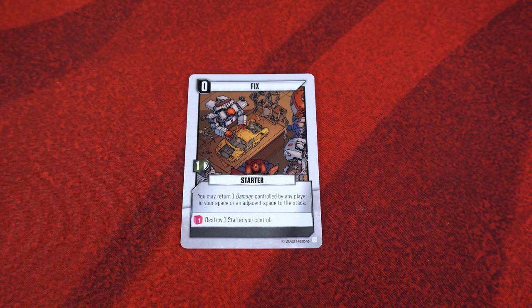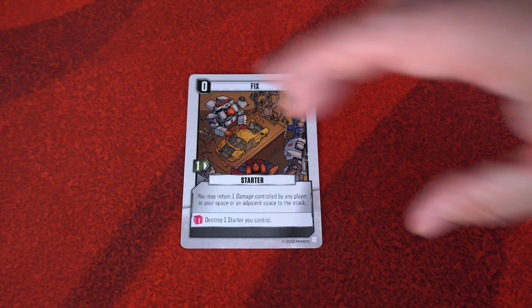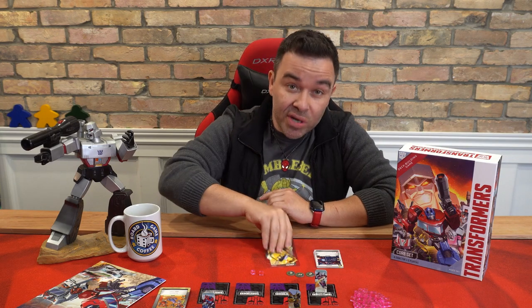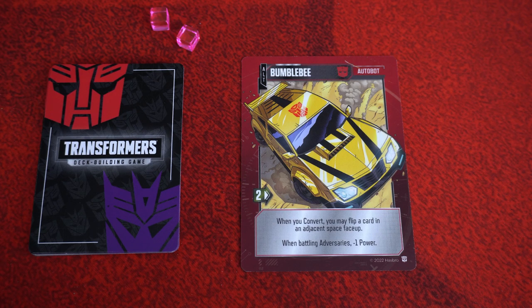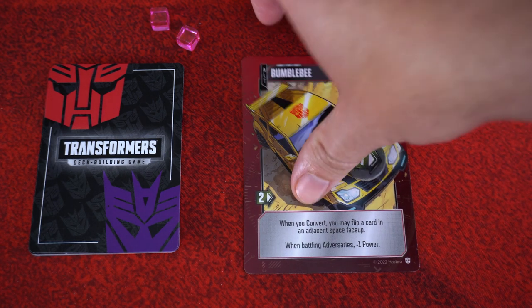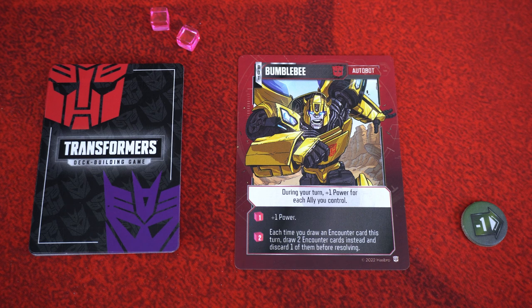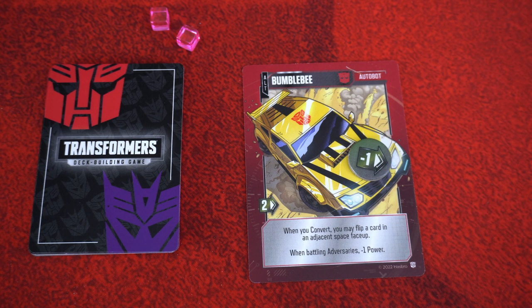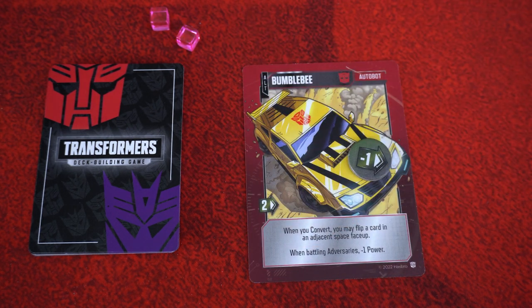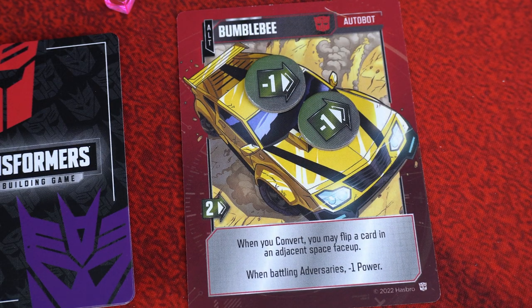The move points you generate from playing cards can be used for two things: moving and searching. When you spend the move points of a card you played, rotate the card sideways to show you've spent that move. If a card has more than a single point of movement and you don't want to use it all at once, use the minus-one movement tokens to track remaining move points. This is most common with move points generated by your character card. While in alt mode, your Autobot generates move points. If you spend a move point and then convert to bot mode, you lose access to that remaining move point. Switching back and forth doesn't reset your move points — if you spend them all in alt mode, they stay spent for the remainder of the turn.